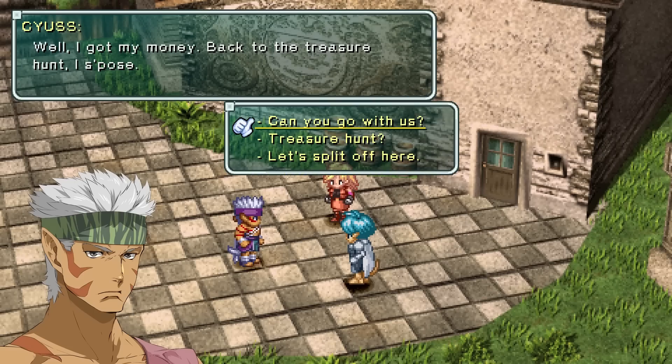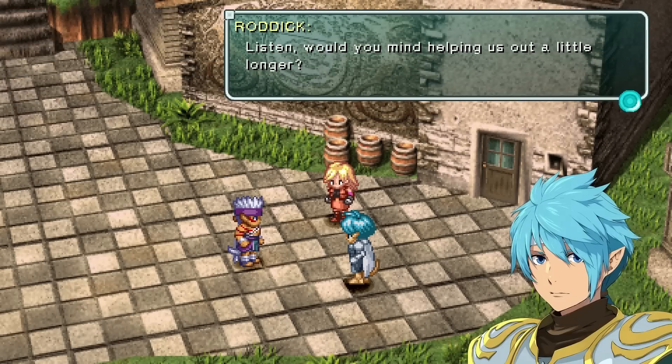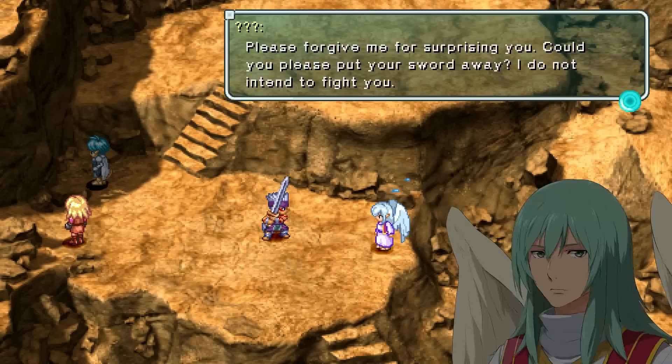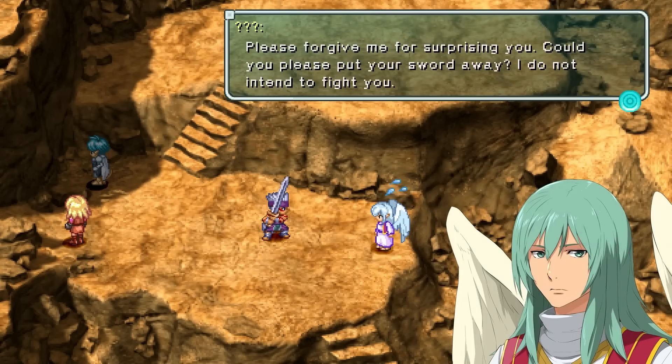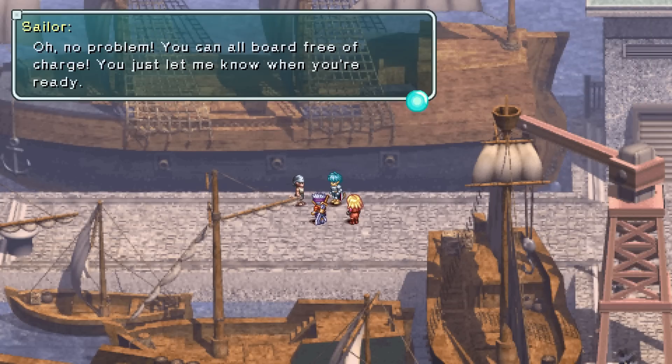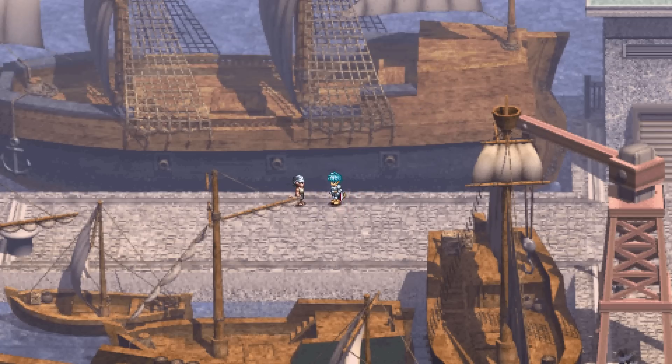Perhaps the most distinct aspect of the original Star Ocean is the ability to recruit optional characters. You come across some of these individuals naturally, while others take more detective work to uncover. What makes character recruitment so appealing outside of their abilities in combat is that your party makeup at certain junctures determines how you progress. Some unique story elements can only be seen with specific party compositions, and there are lots of variations of the ending that play out based on who you recruited and the strength of relationships with different party members.